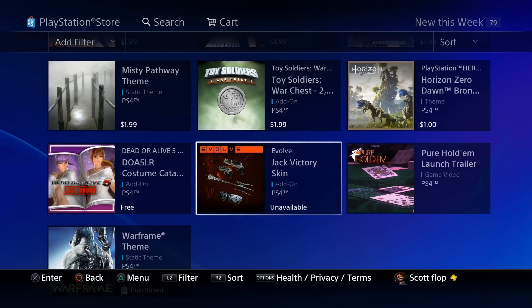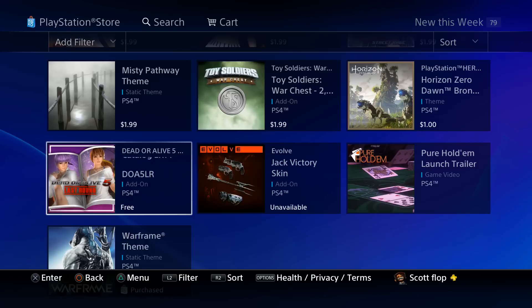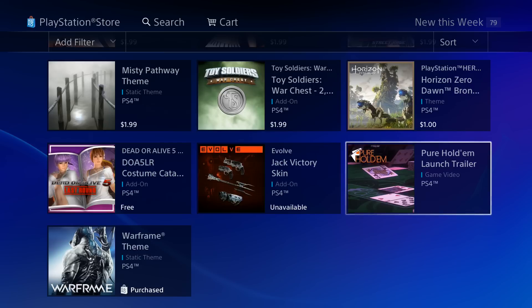The price on the upcoming Evolve content is yet to be named but should be about $4.99. Then we got a free Dead or Alive 5 add-on right now — definitely go and take advantage of that. And then we got Pure Hold'em, which has a launch trailer now available to watch on the PlayStation 4 Store.